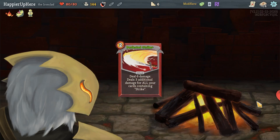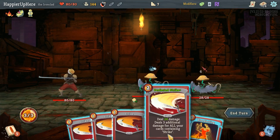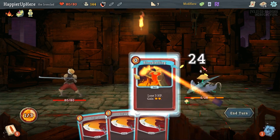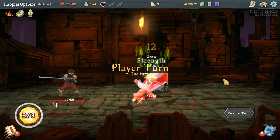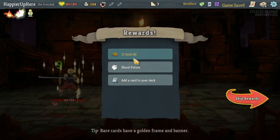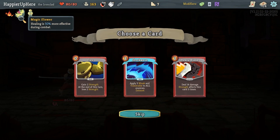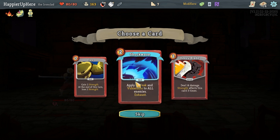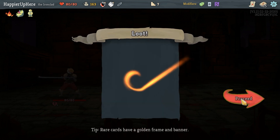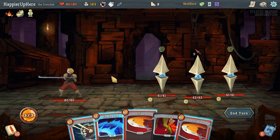Just a regular fight — 24 gold, not ideal but better than nothing. I'll do Bloodletting, kill this guy — good. Got a Blood Potion, which I think will also be affected by Magic Flower, but obviously I don't want to drink it now. Considering Heavy Blade or Flex... I'll go with Shockwave. I'm not super happy about it.